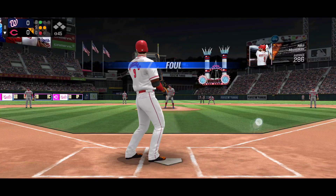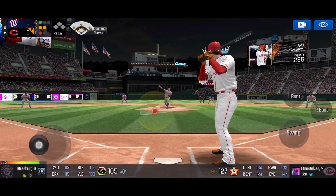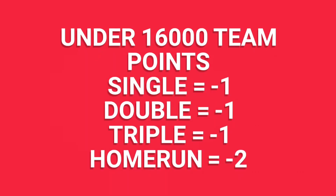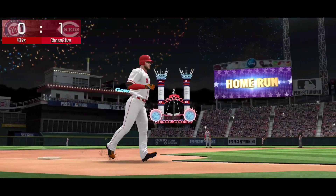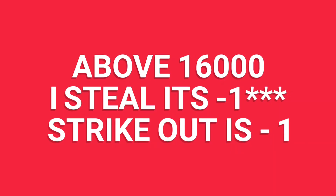Now for the point deduction scaling based on team grade. If your team is 16,000 or below and I get a single, double, or triple, that's negative one point for you; a home run is negative two points; a strikeout is negative one point; steals have no deduction. If you're above 16,000, a single is minus one, a double is minus two, a triple is minus three, a home run is minus two, a strikeout is minus one, and steals have no deduction.